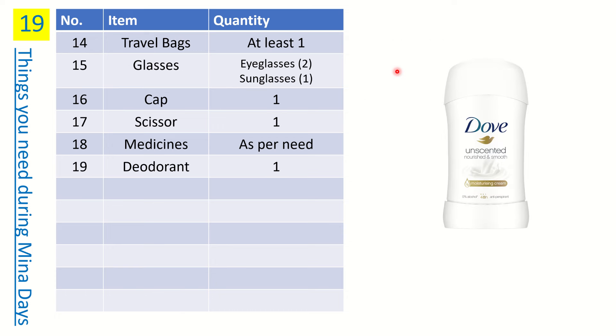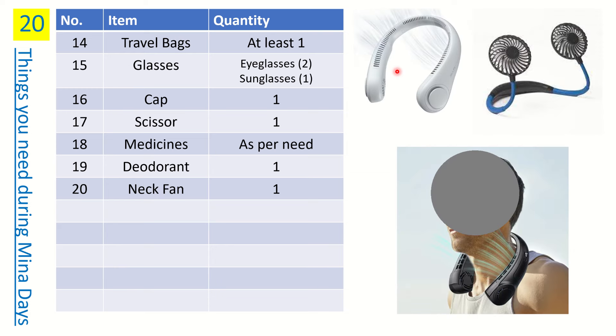Number seventeen is deodorant. Some scholars say not to bother too much about cleaning, as Allah likes pilgrims who carry the dust of Hajj on them. However, if you want to be considerate of others around you, you can use an unscented deodorant during the Ihram state as well. It's up to you.